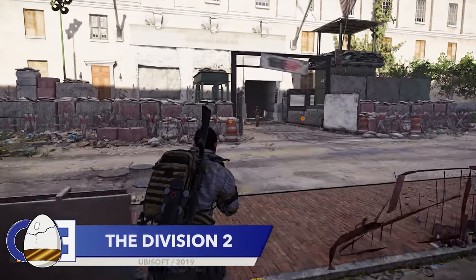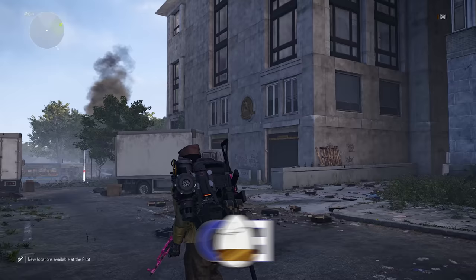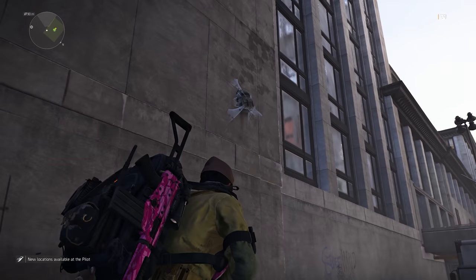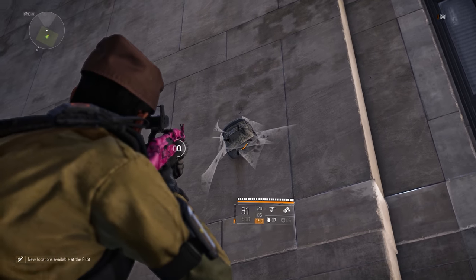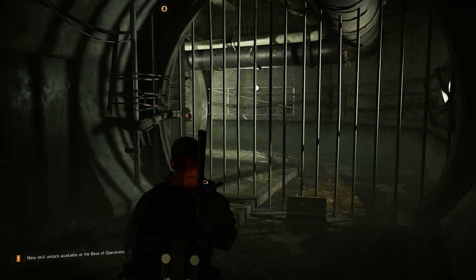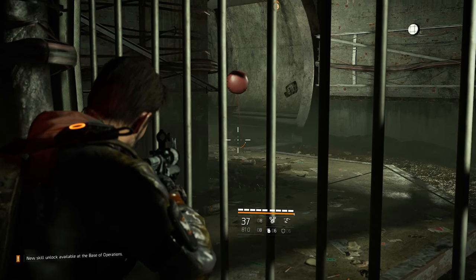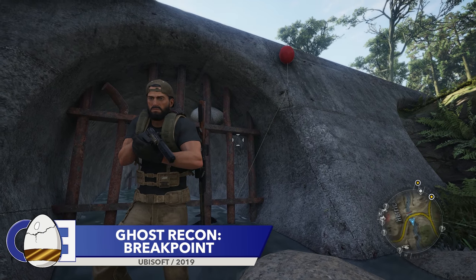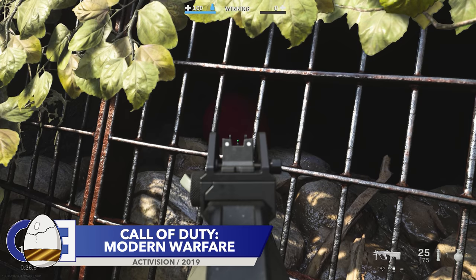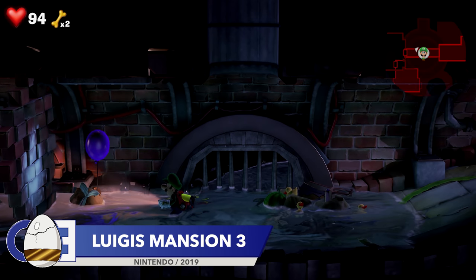Speaking of Ubisoft games, February saw the release of The Division 2, which had some pretty cool easter eggs — including a backpack webbed to a wall, a pretty obvious nod to Spider-Man. While we're on The Division 2, now's a good time to round up all the IT references found in games this year. Starting with The Division 2, you could find a red balloon in the sewers. Ghost Recon Breakpoint also featured a red balloon in a sewer. The next red balloon can be found in a sewer on the Docks map in Call of Duty: Modern Warfare. The final red balloon can surprisingly be found in Luigi's Mansion 3 — well, it's not exactly red, but it's a balloon in a sewer, and what more do you want?